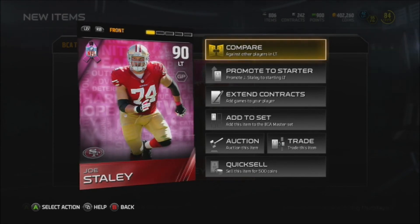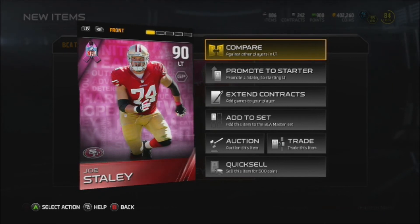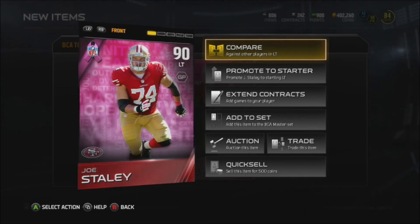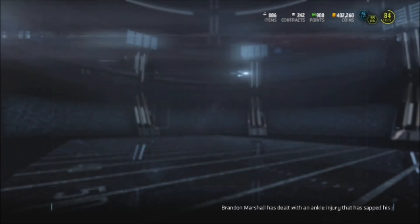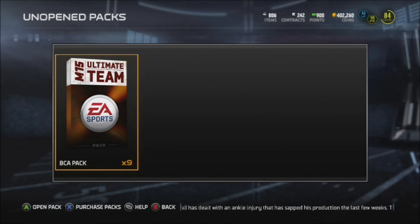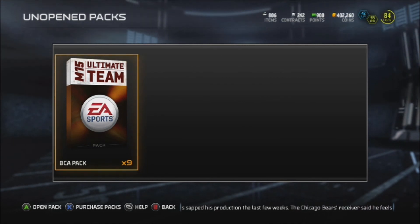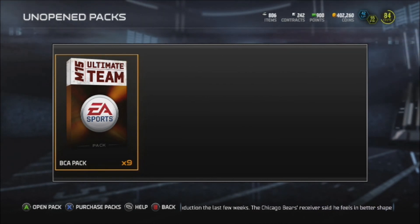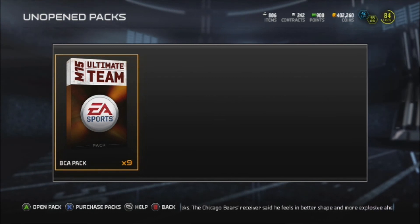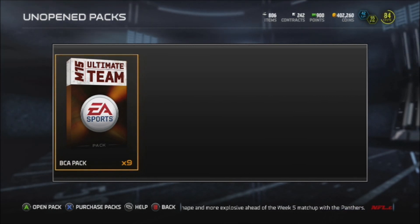I don't know if I'm gonna do this collection though, because compared to the 95 overall Luke Kuechly style, Kuechly is obviously better. But if you guys did buy this bundle and you're getting elites, honestly don't sell them now — the prices aren't as high as they will be. Once these packs are gone, prices will go up.